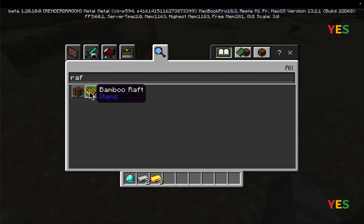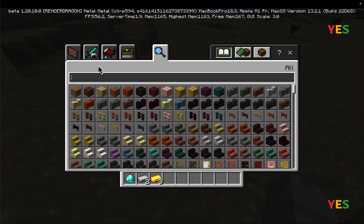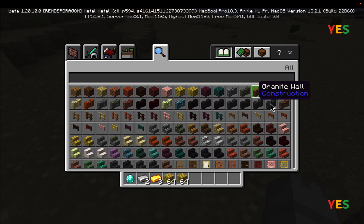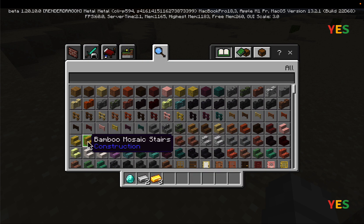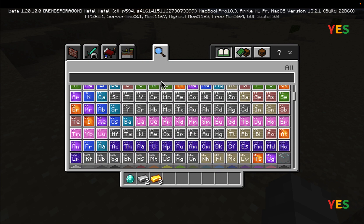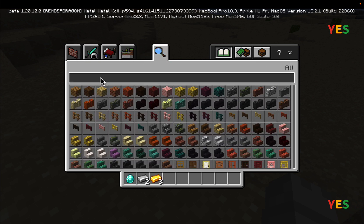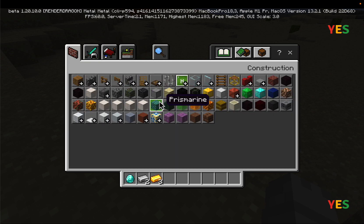First, there are new items: bamboo planks and a bamboo mosaic. There's bamboo wood, bamboo stairs, and the bamboo set also has a raft along with some other new updates.